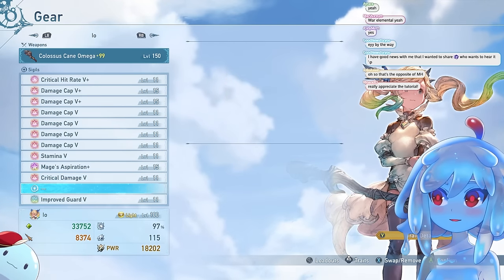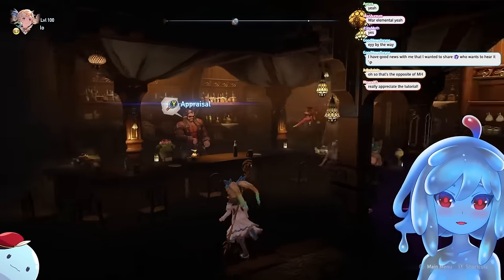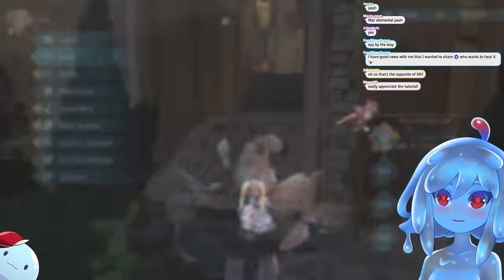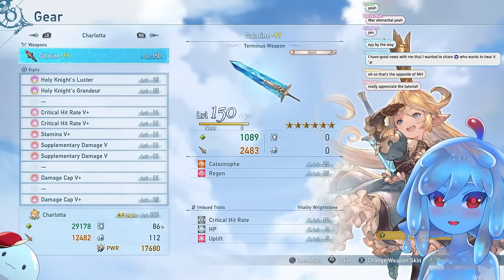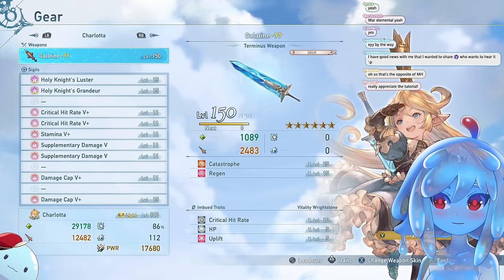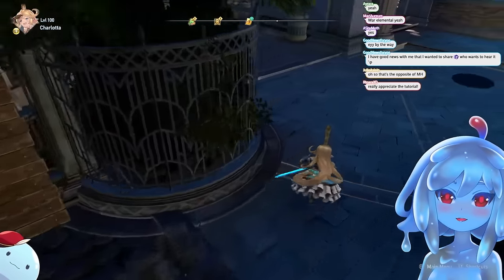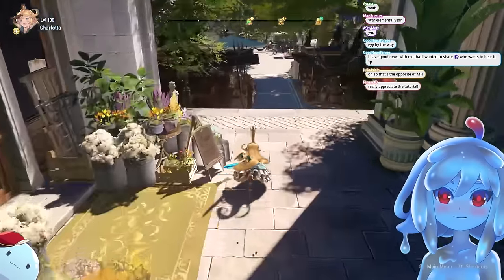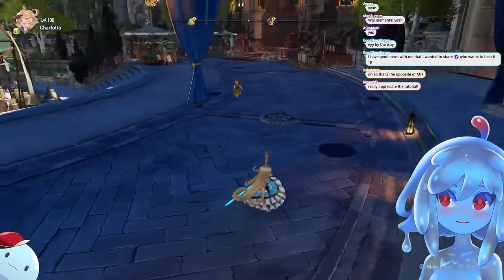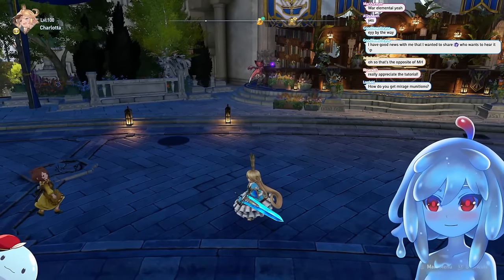You can start on this right away — just fight Proto-Bahamut. Proto-Bahamut drops one of your Bahamut weapons, which are the endgame Terminus weapons. The Galatine has a trait called Catastrophe, which is a damage cap increase that stacks with damage cap sigils. Eventually for endgame you want your Bahamut weapon, and you just keep farming curios, Sierra Cart, and Proto-Bahamut Proud and other proud content to get more of the plus sigils.